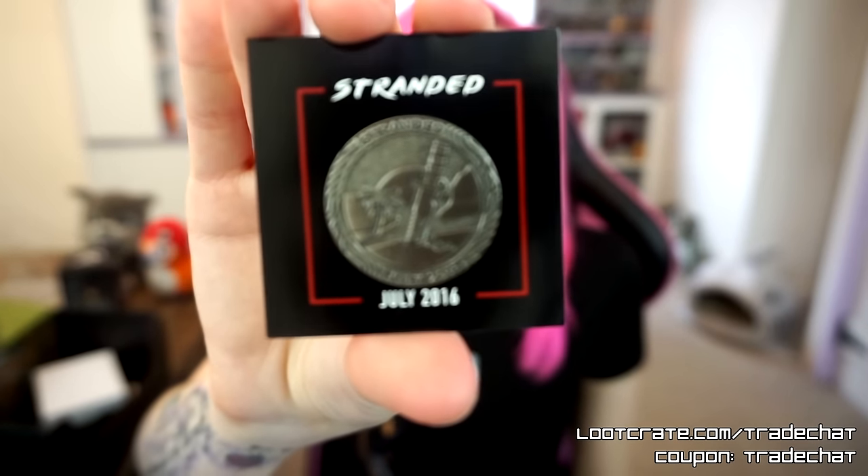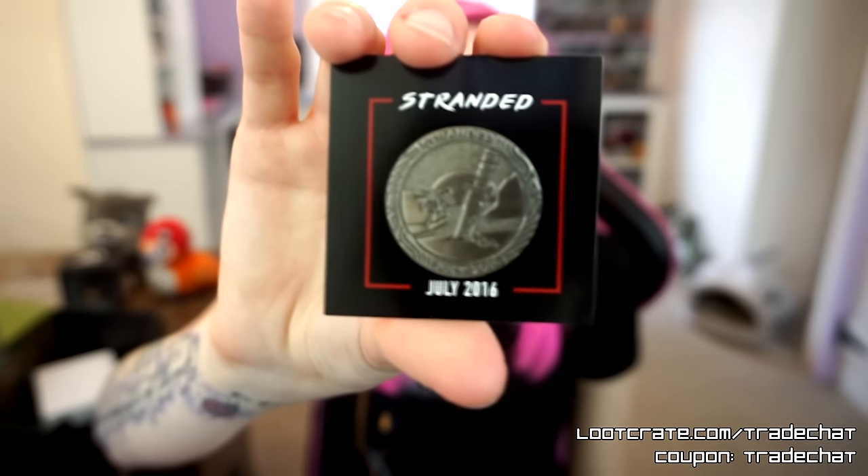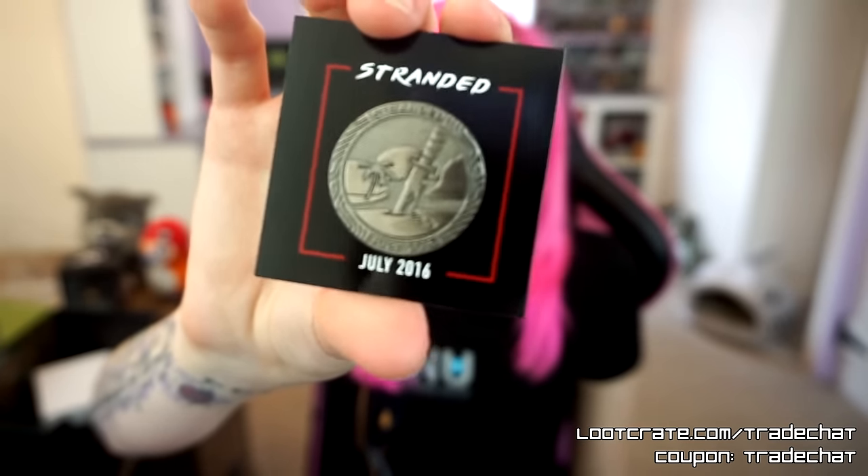Next in our Loot Gaming this month is the collectible pin. This is of course the stranded theme one, and it's sort of like an island with a sword. It's all metal, it's super nice. I love that Loot Crate has switched to these metal pins because they're so much nicer and more satisfying to collect.